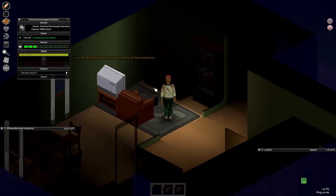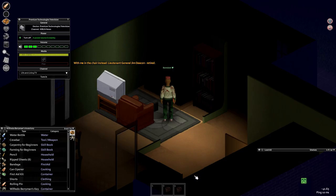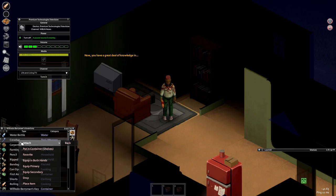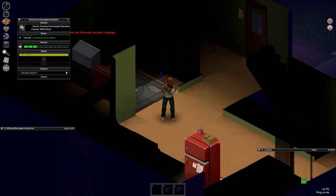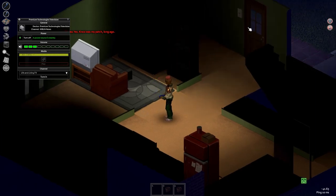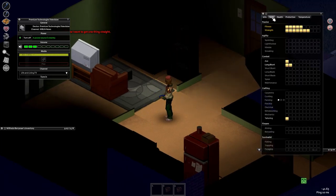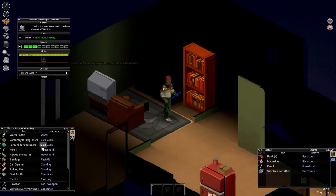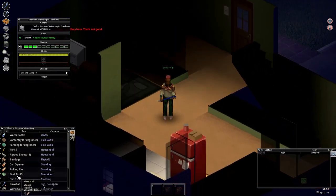We just picked up a crowbar - hello! Equip that in both hands; it's a long blunt weapon. If I press H to go to my skills, we have long blunt weapon at level 2 with a 100% XP boost. Long blunt is the way to play for Wilfredo because that skill is going to get better a lot faster. We also found a first aid kit.